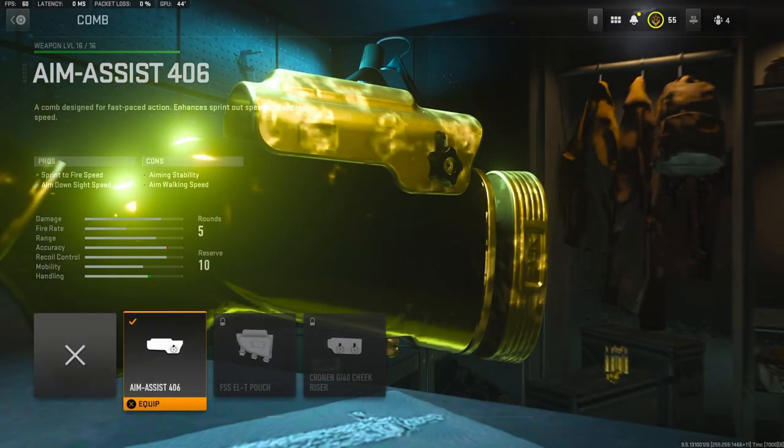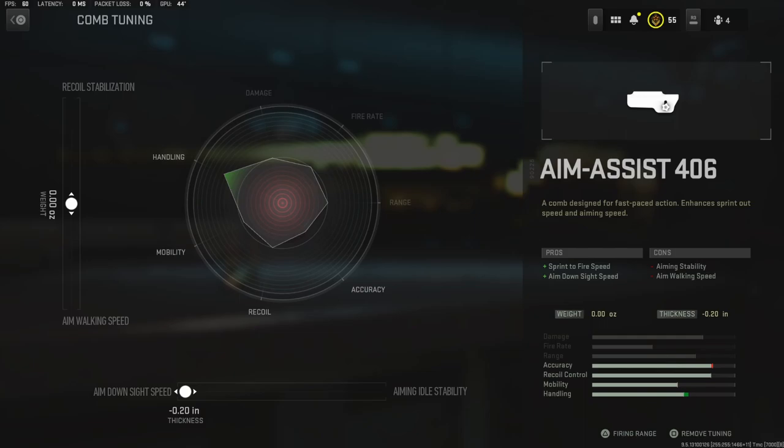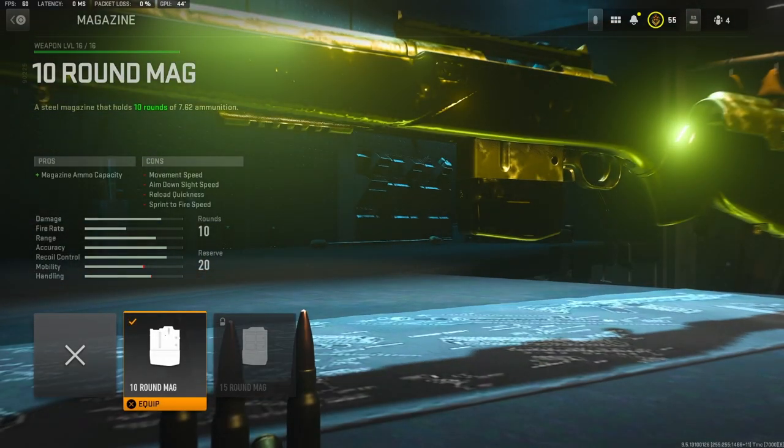On the comb, I'm using the Aim Assist 406 comb, which adds sprint to fire speed and aim down sight speed. I didn't really care about the recoil stabilization or the aim walking speed so I just left it as is. On the bottom, I did 0.20 inches to the thickness to add aim down sight speed.